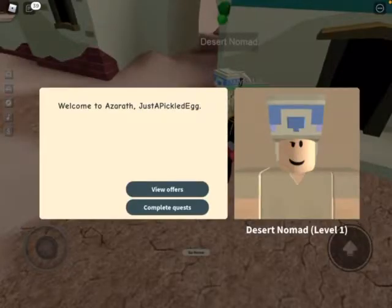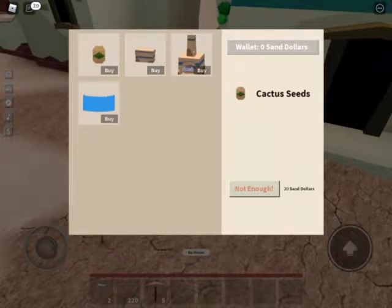Hey guys, this is an update in Roblox that I did not know about, but there is the Desert Nomad in the desert area with the scorpions and stuff. I've been playing for a tiny bit of time, and this is how you guys can get these items here.